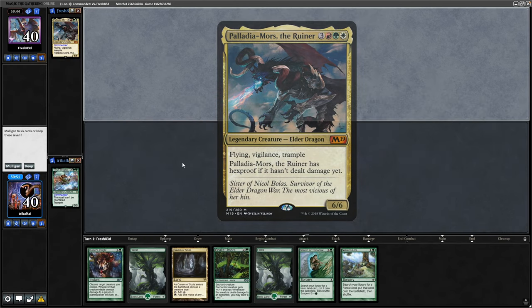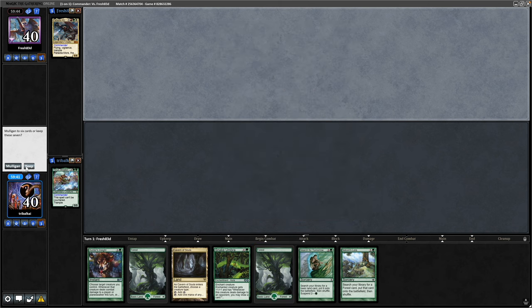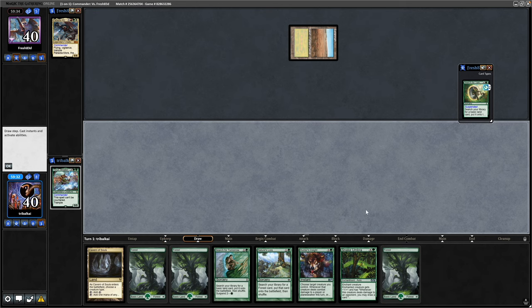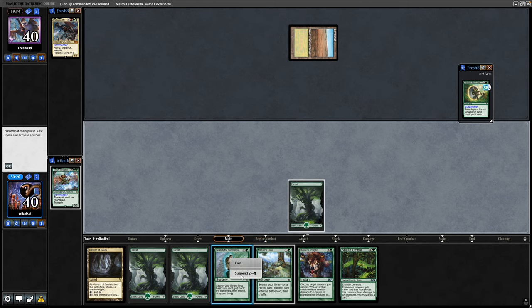Going up against Palladia-Mors this time, and yeah we've got some decent ramp available to us as well as some card draws. So going to try that one out. We see a suspended Search for Tomorrow — which is exactly what we are going to do here. Draw into a forest, so we'll suspend our own Search for Tomorrow.